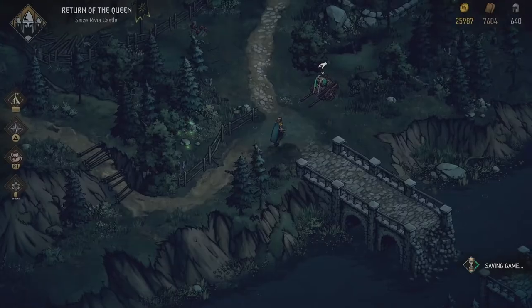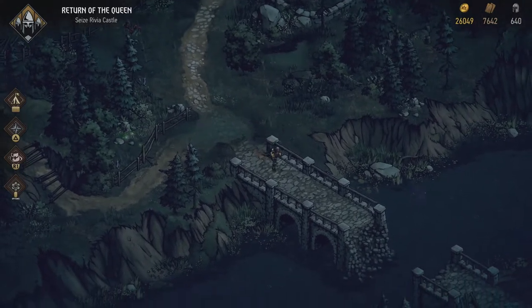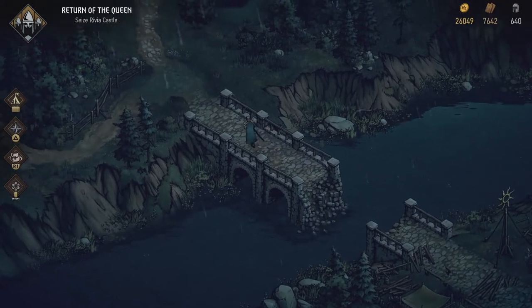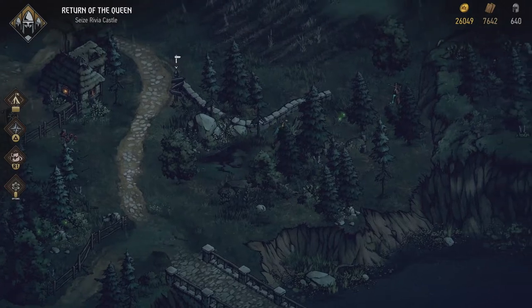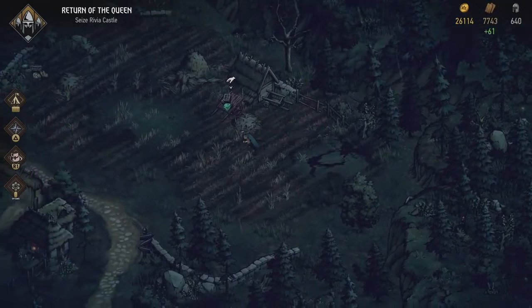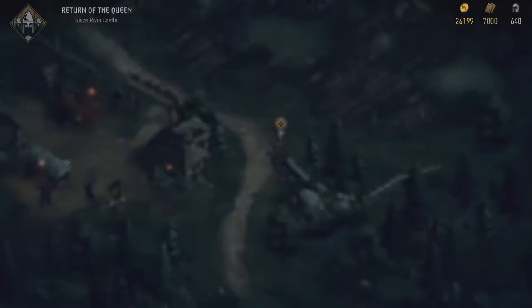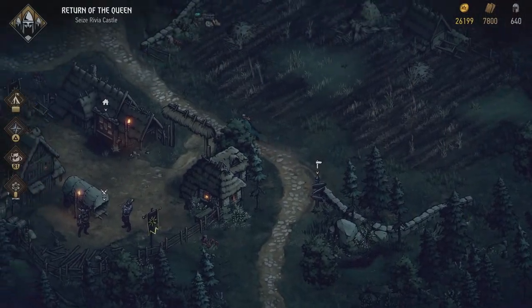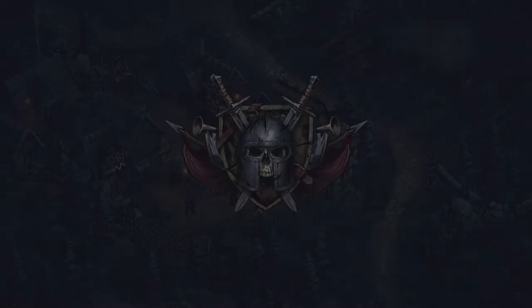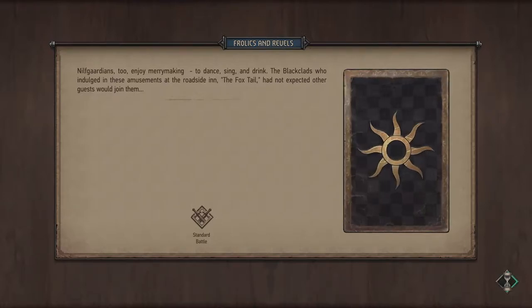Find the printeries and take them out — that seems like a good next objective. They've been printing a lot of propaganda to put me in a negative view. There's a Nilfguardian battle here: trollics and revels — Nilfguardians too enjoy merrymaking, dancing, singing and drinking. The black-clads who indulged in these amusements at the roadside in the Foxtail had not expected other guests who joined them. We're gonna stab them while they're drunk.